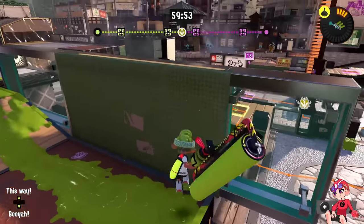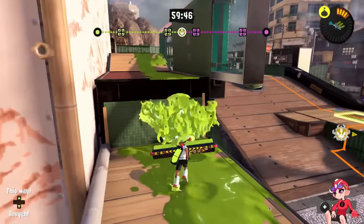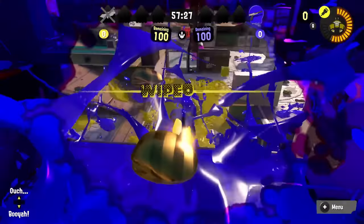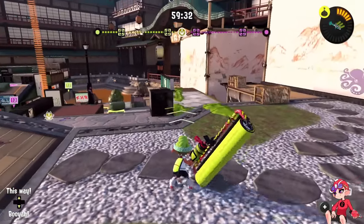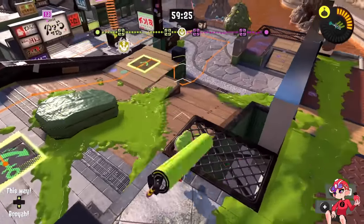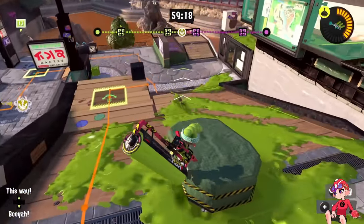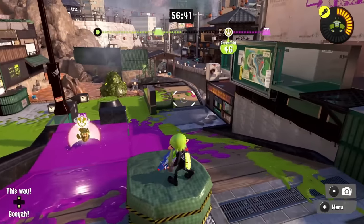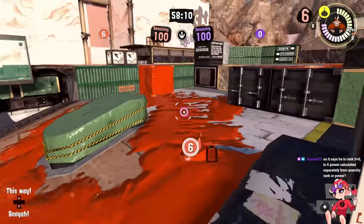Another thing about this map is that this right flank is absolutely awful for defenders — you can't really hit anything because of this wall, and if you drop down here this is uninkable. The attacking team can't get up here either, but one suction bomb clears this whole spot and then you have to drop down or jump all the way back to spawn. Once the tower or anything gets up here it's horrible because you can't actually use this. This basically makes the stage unbelievably bad in Tower Control and Rainmaker.